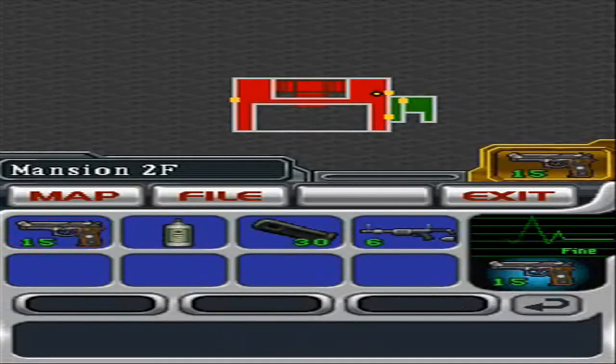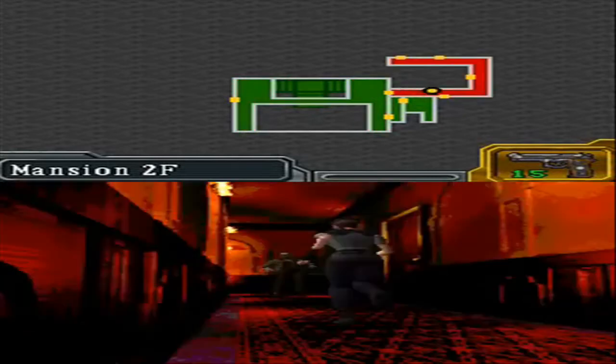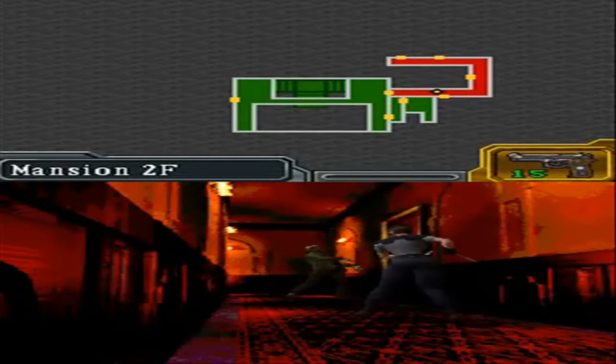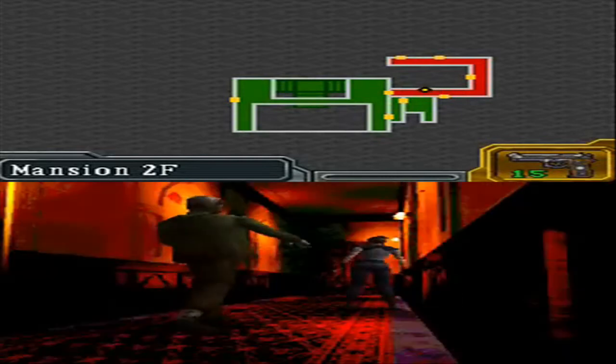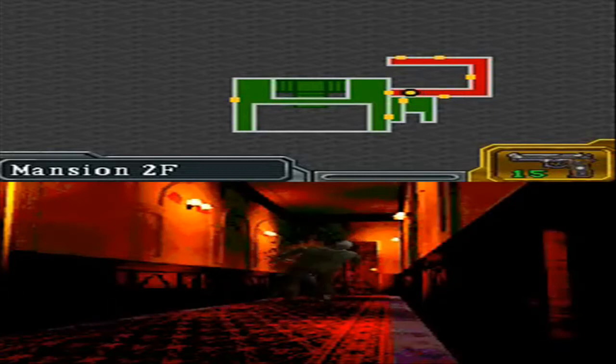Welcome back, guys, to Fon's commentary of Resident Evil Deadly Silence. Classic chill. From here on out, all the objectives are pretty basic — we've got to find an item, use it on something, the usual. Along the way, we get to kill some zombies.